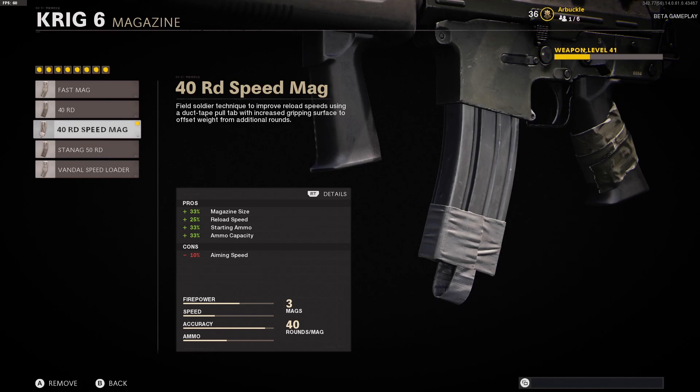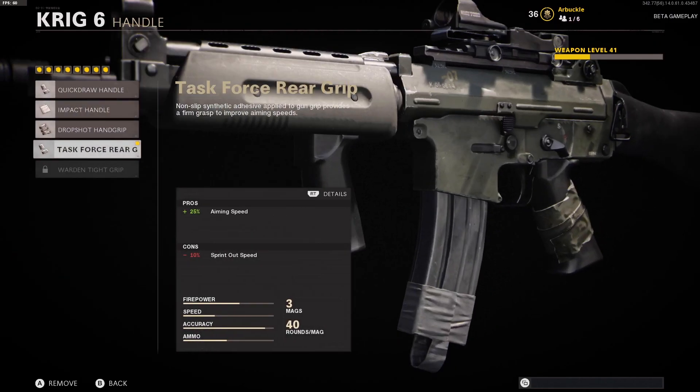The magazine we're using is the 40 Round Speed Mag. I think this is the best magazine to rock with any weapon in this game, with four pros: magazine size, reload speed, starting ammo, and ammo capacity — so we're getting really nice boosts across the board.